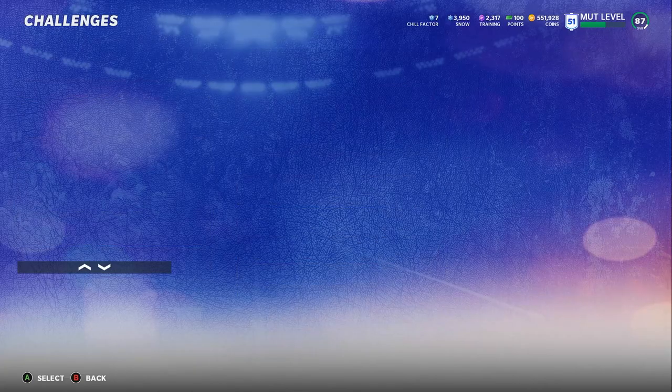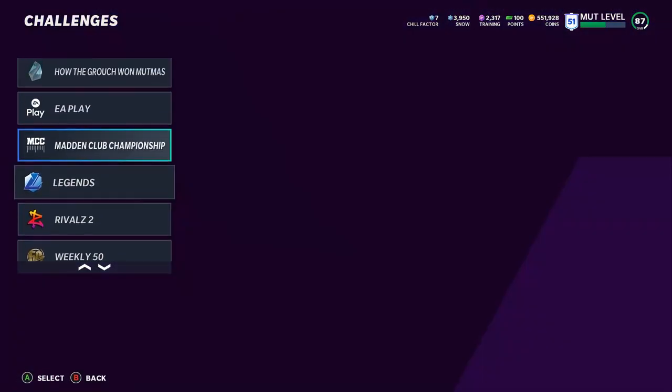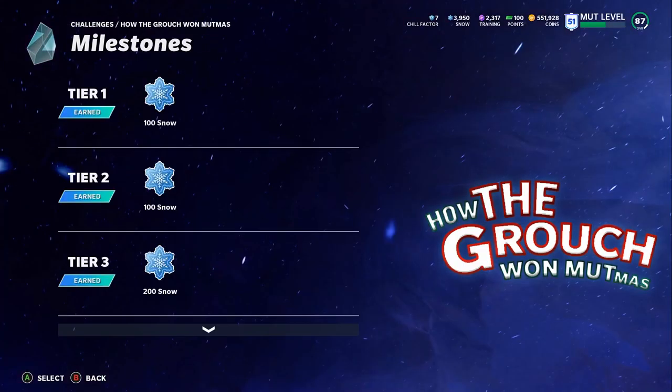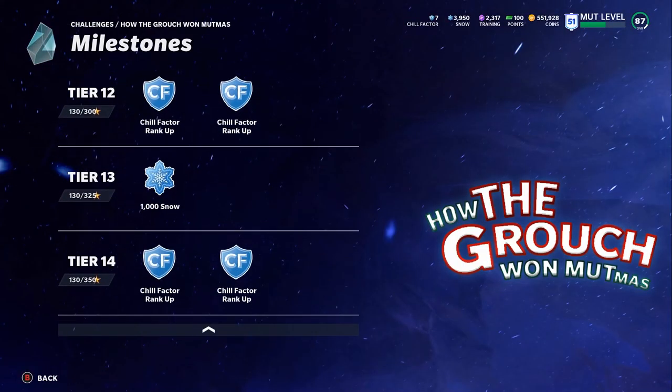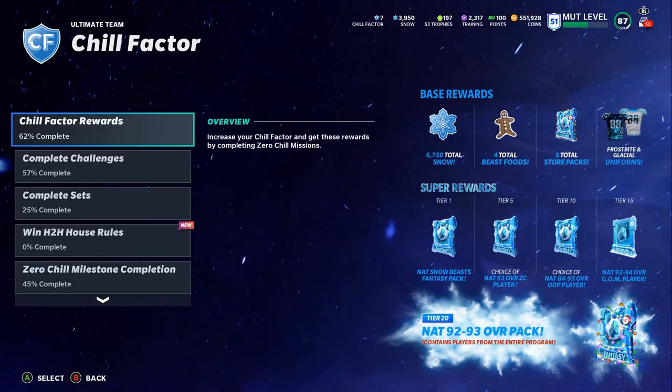That goes for everything — you can do this with the weekly 50 players too. Not to mention all the free players you can get. If you're new to the game, make sure you're picking up all those free player opportunities. The most important thing in this whole game — literally the most important thing for most Madden players right now, except maybe god squads — is the Chill Factor page. You've got base rewards and super rewards on the right. That's going to be five total free players, all above 92 overall, mainly above 93 overall if you pick the right ones.